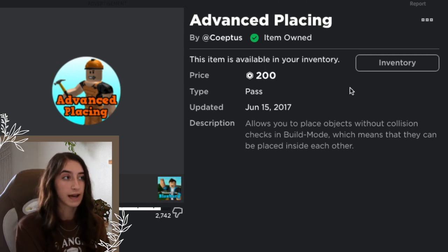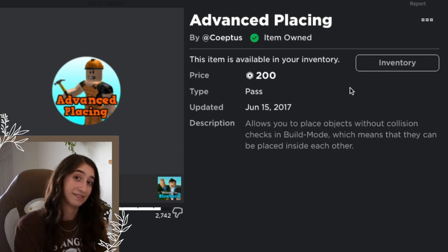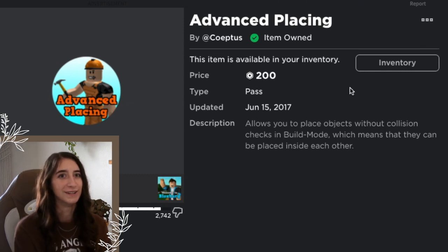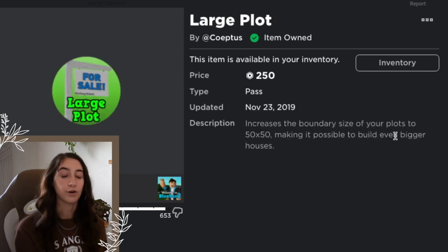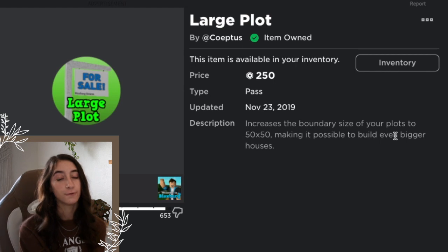If you had to buy just one game pass, Advanced Placing would be my number one choice. You can do absolutely anything with it — you could even make a dinosaur if you wanted to, because you can reshape the basic shapes. This one is absolutely worth it. If you had to choose one, this is the one to go for.